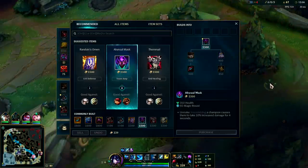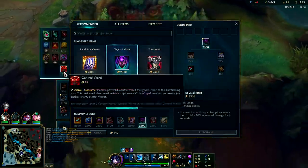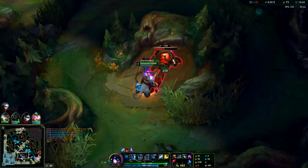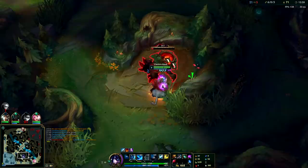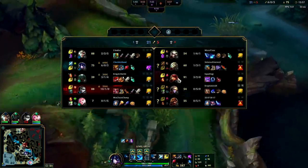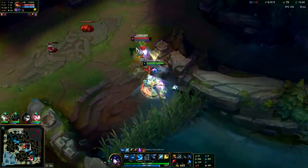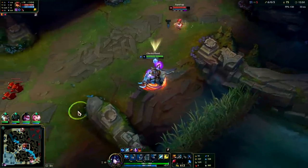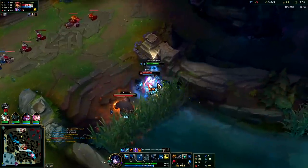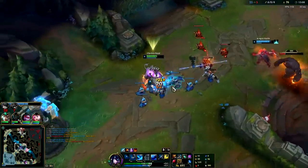We could go Abyssal into Warmog's. If their main form of CC is slows you can just go Steel Caps, because Sejuani's passive makes her immune to slows while it's up — so if Nasus tries to Wither you it won't work, or if Brand has slows, they won't apply. It takes three seconds for your passive to fall off after being hit. I went Merc Treads for Annie stun, Brand stun, and Camille stun — otherwise I wouldn't have bothered.